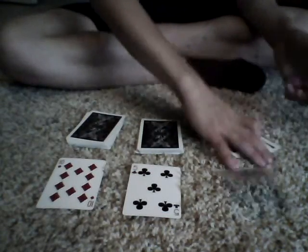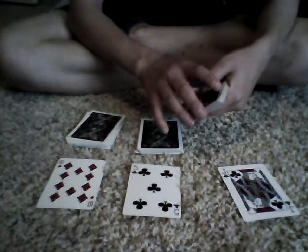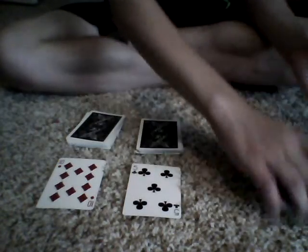What I'm going to do is deal down the cards, and the spectator is going to tell me when to stop. Since I don't have a spectator and my partner's deciding what to do next, I'm going to tell myself when to stop. Six — stop. Place it in there.